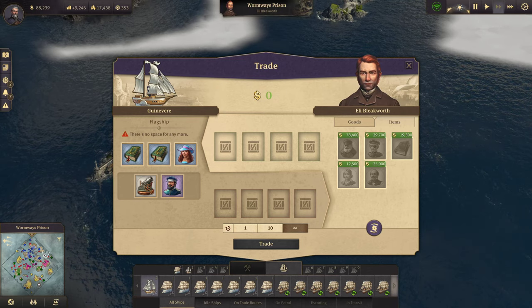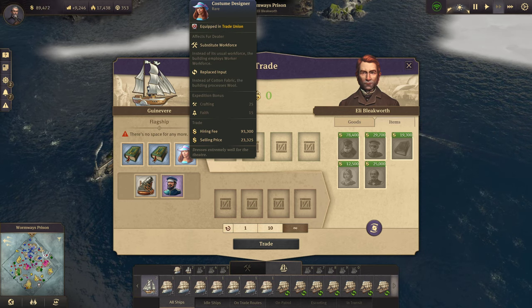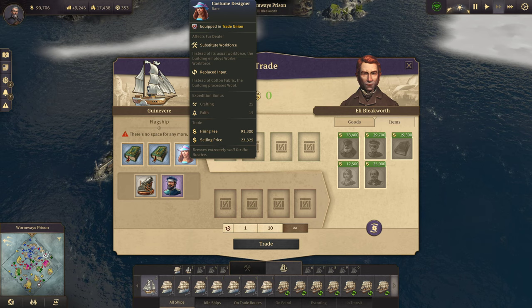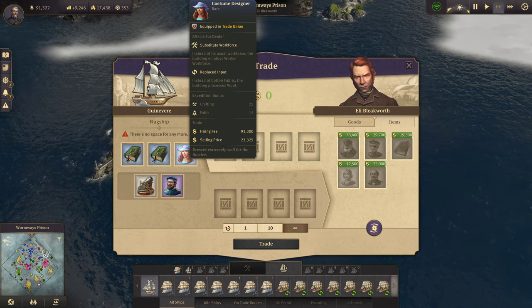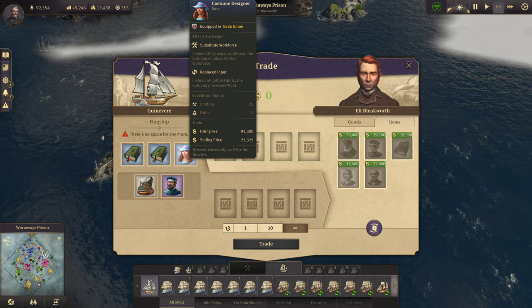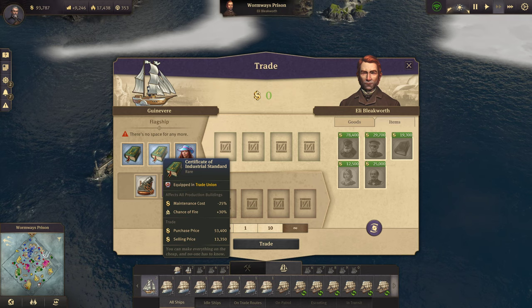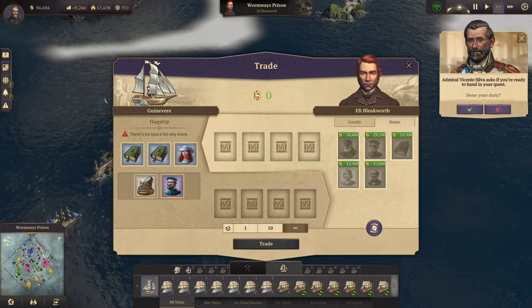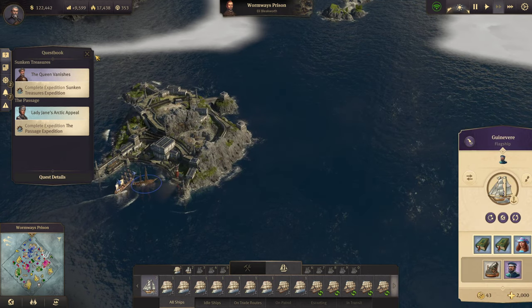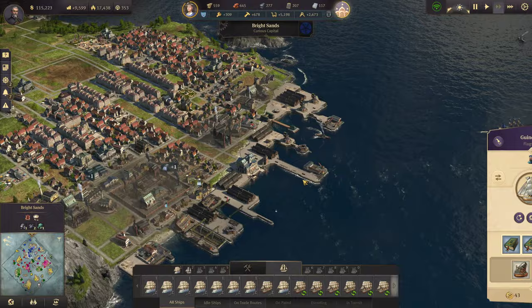What's going on, everyone? Welcome back in. Guess what I just found? I got me the costume designer. We're about to have no problems whatsoever making fur coats anymore, and I am very happy about that. I also found a Certificate of Industrial Standard that decreases maintenance costs by 25%. Bravo! Great items from Eli right there. So let's get down there and make this happen.